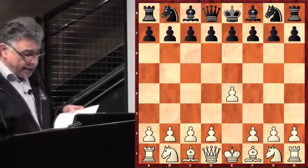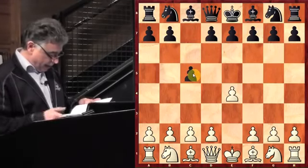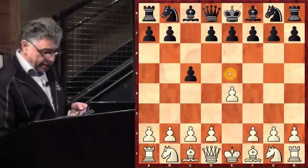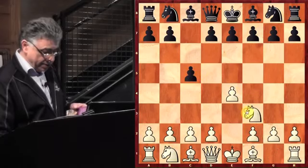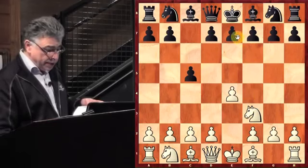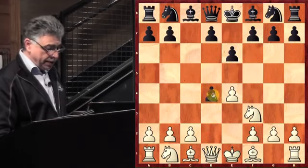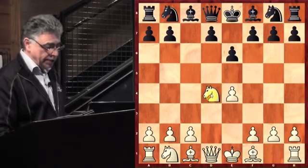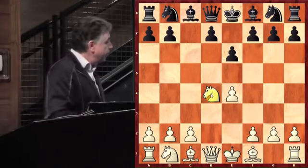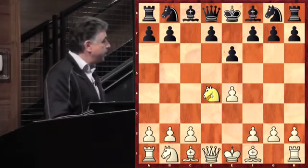So that's the setup. Gary played his patented C5, the Sicilian. Knight F3, going for the open Sicilian. E6, D4, C5 takes D4, Knight takes D4. So we have the opening developing pattern in front of us.